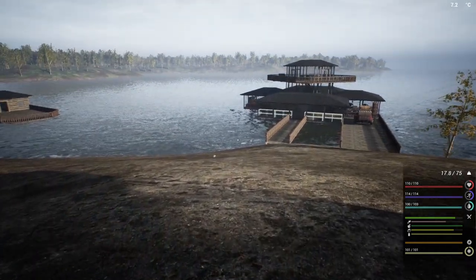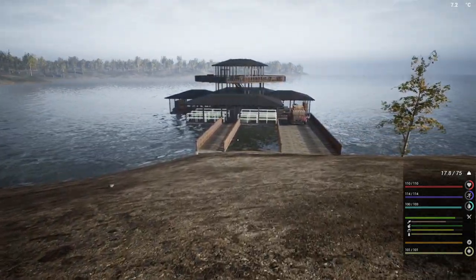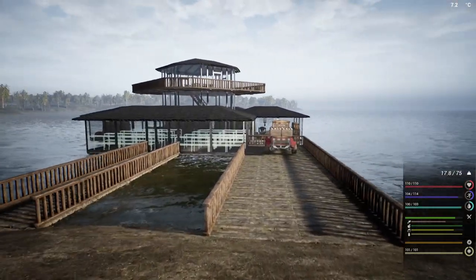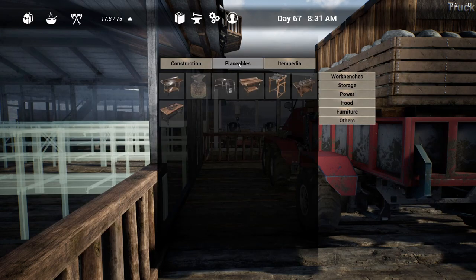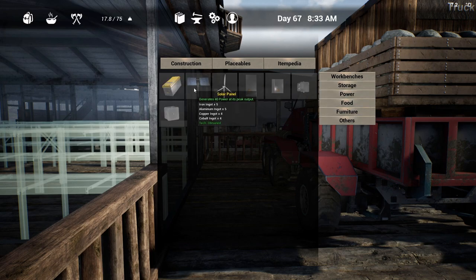We're missing about 40-ish copper, but what we're going to do today is attempt to start some of those racks. Before we do that, we need to make some electrical parts, so I'm going to do that here rather than over at the other location. We're going to make 10 solar panels and 10 batteries, so we need five electrical parts each — that's 50 total — meaning we'll smelt 50 copper and 50 cobalt.